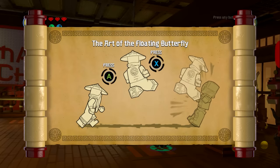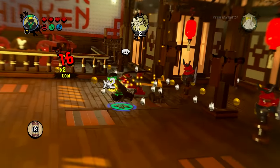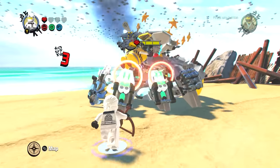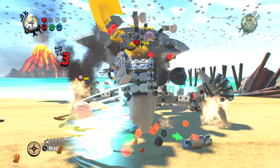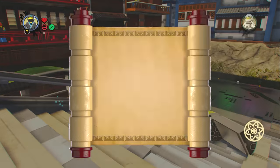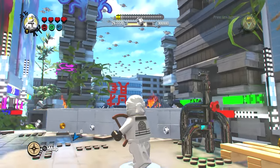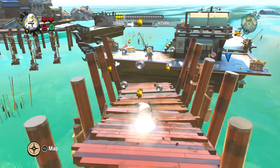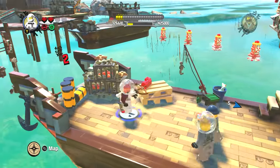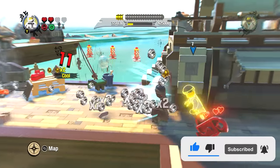Coming in at number 23 is LEGO Ninjago Movie the video game. The combat is absolutely fantastic — it's quite in-depth for a LEGO game, with evasive rolls, mid-air attacks, and flying butterfly kicks. There's also a skill tree, which they're bringing into the Skywalker Saga. The hub world looks fantastic, built entirely out of LEGO and very accurate to the movie. However, I haven't played it as much as I wanted to, and I think Ninjago deserves an even bigger game rather than just basing it on the movie. Fans of Ninjago deserve a full-on dedicated LEGO Ninjago game.